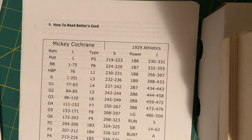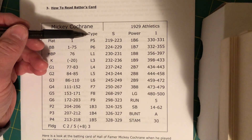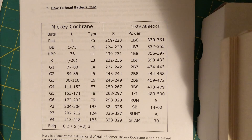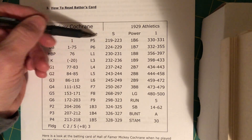This is what the batter's card looks like, and this turns out to be Mickey Cochran's card for the 1929 Philadelphia Athletics. There are a couple of sections here I want to draw your attention to. First, the type of hitter — you have the name, then the team, and which way he bats. Hitters in Sabretooth are labeled spray hitters or pull hitters, and that goes in the type section.